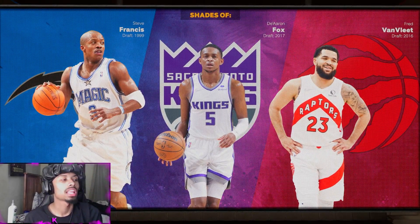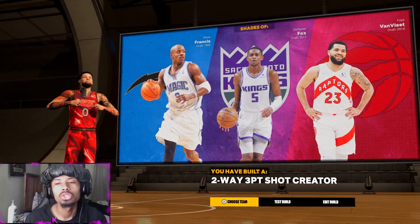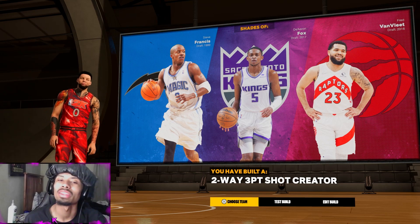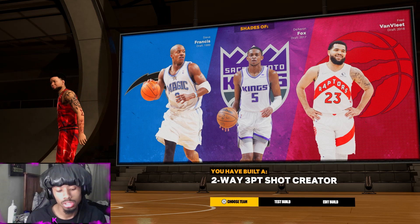The power of Gym Rat and Accelerator is unstoppable. Two-way three-point — they compare you to Steve Francis. The Aaron Fox swipe-away, he's quick.